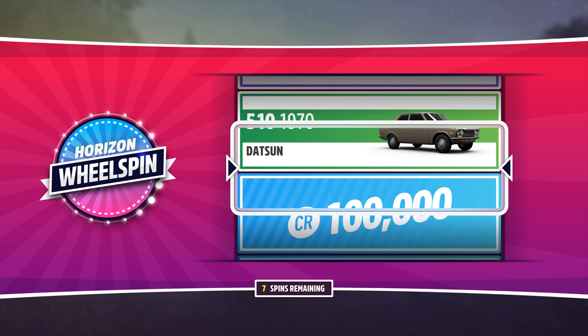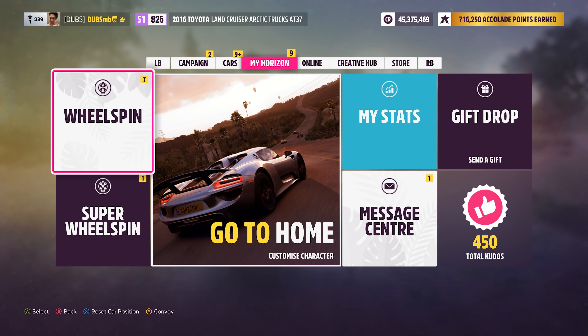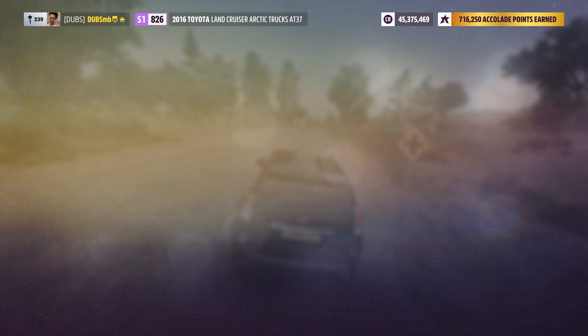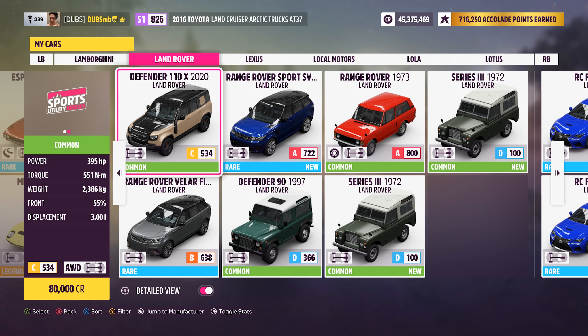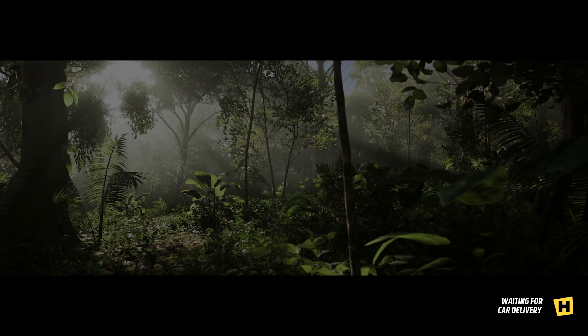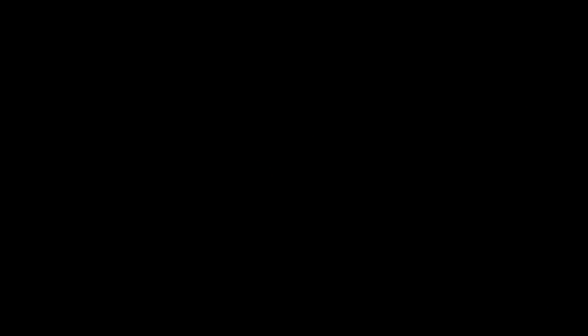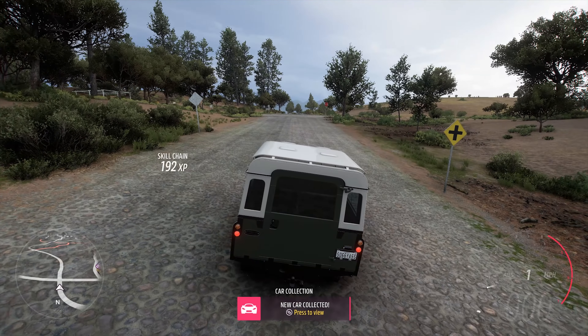I didn't actually mean to spin again - it's the same thing anyway. So 12,500 credits to build this Land Rover. Series 3. It's got 69 horsepower. Let's do a run with this thing completely stock and then see how 12 and a half grand is going to benefit me with this car.